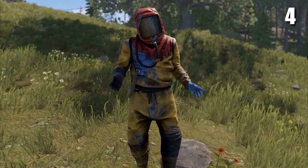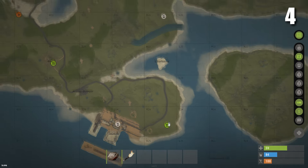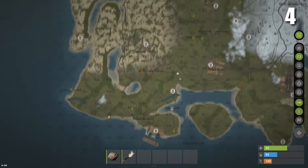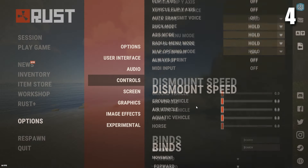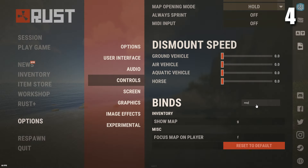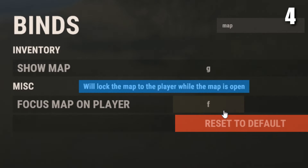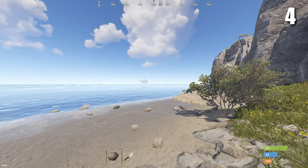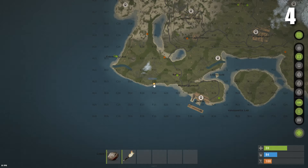The next setting you're going to want to change has to do with your map. If you open your map and have a look around, the next time you open your map it won't be focused on your character, which can get a bit annoying. But if you go into the control settings and change the key you use for focus map on player to the same key that you use to open your map, whenever you open your map it'll always be focused on you.